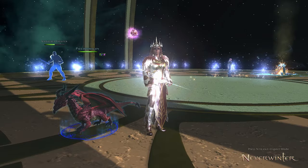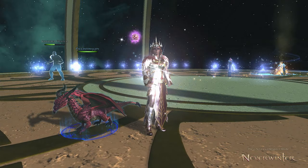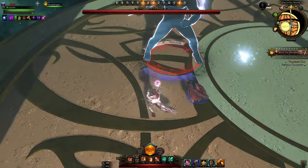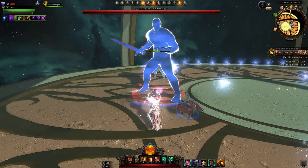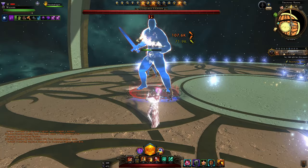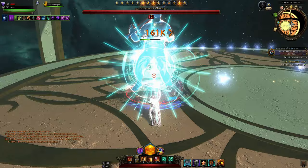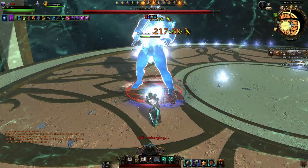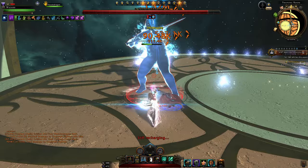Now we jump to our single target damage rotation to maximize damage against bosses. If you're in endgame, you'll be going with an artifact call. First, make sure you've positioned correctly to give combat advantage against your target. Then get five arcane stacks with magic missile — just a few seconds at the very beginning. Then go artifact, icy rays, chill strike, repel, entangling force, ice knife daily power, mount power, golden touch, repel, chill strike, and icy rays along with entangling.